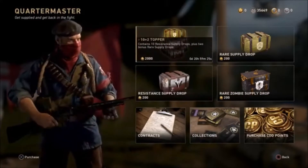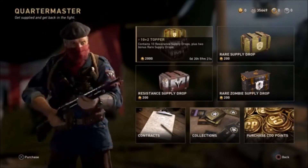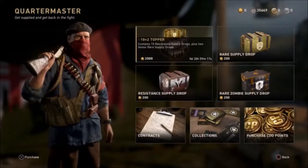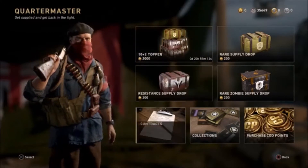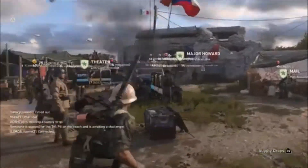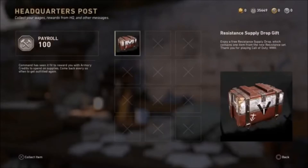Welcome back to my channel, it's your boy Brando. Today I want to bring you guys the latest news about Call of Duty: WWII. There's a two gigabyte update today for Call of Duty: WWII — they added new guns and different stuff, and it also starts off the Week 4 Resistance event.